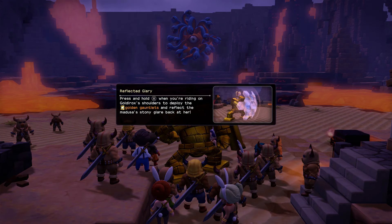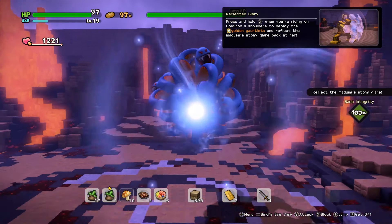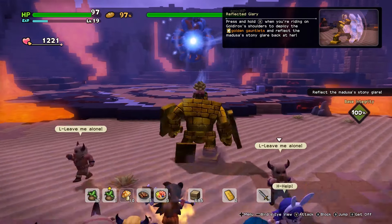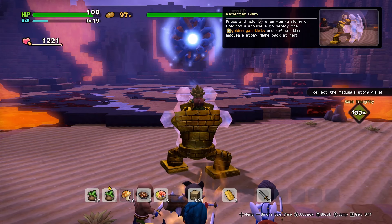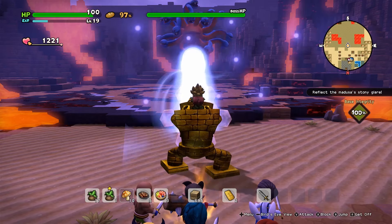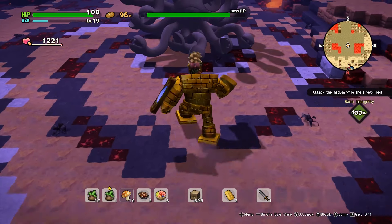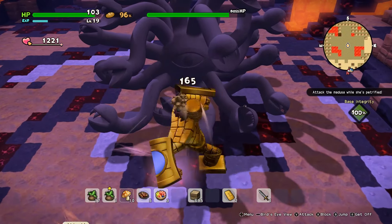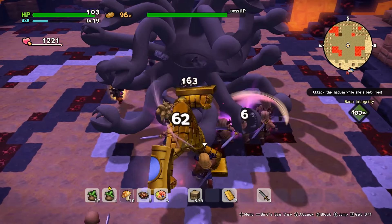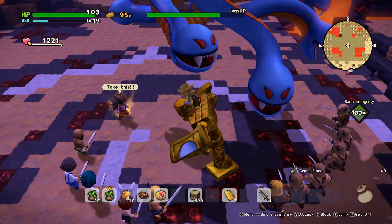So you ride this golem from the start and then you head into battle. If you press X on Switch — I don't know the button for PlayStation 4 — you can reflect her attack. That was pretty easy at first, but in the second and third phase there will be a few copies of her and you need to figure out which one is the real Medusa and which ones are fake. You just have to reflect them and then you can take her down and do some major damage.